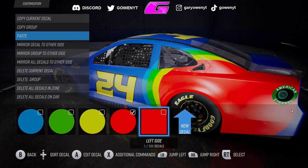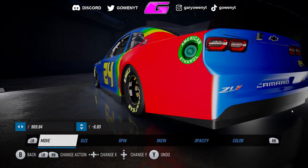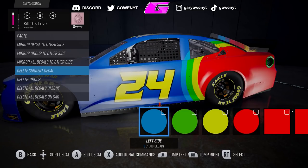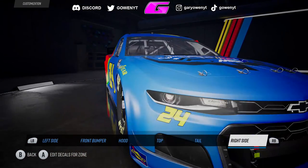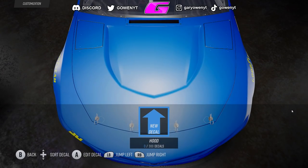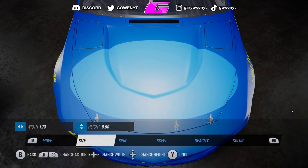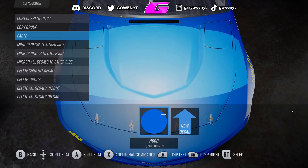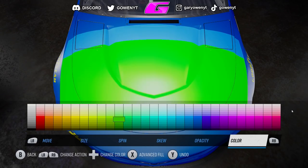I'm not 100% sure if you can use custom paint schemes in an online race — I'm pretty sure I heard you cannot, but do not take that for certain. You can use it in single player, and I'll show it on track at the end of this video. You're seeing me go through the process — I was using the circle shape to make these stripes. I felt like overall it looked pretty good for my first take at doing a paint booth car in years. It felt pretty much exactly the same as the process in NASCAR 15, just a little more limited with custom logos.